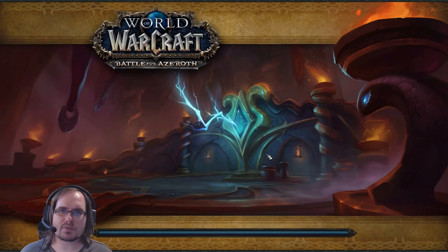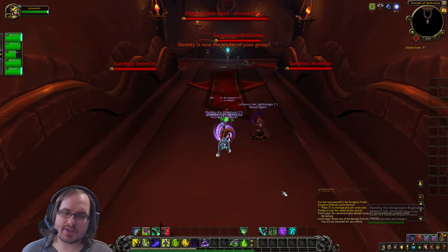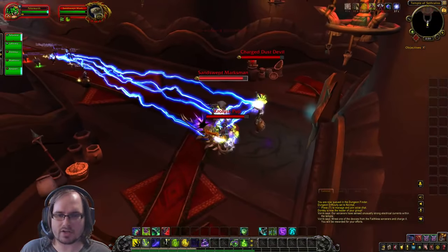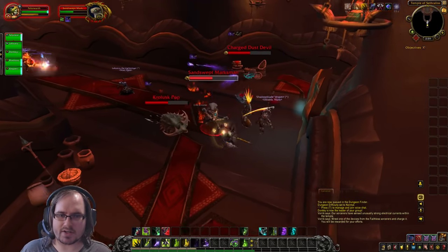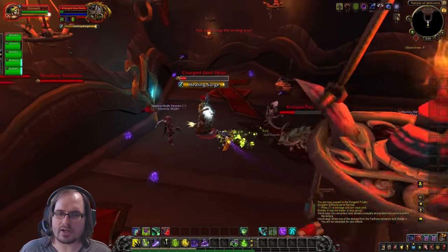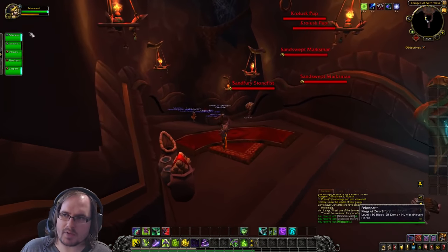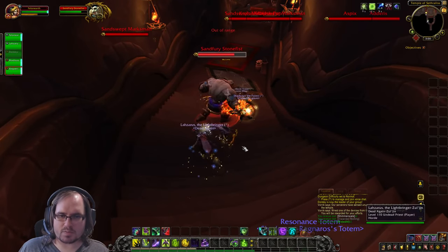Okay, we're queuing into the Temple of Sathralis. Just a reminder that I'm clicking to show you what I'm doing, whereas normally I'd use keybinds. The first thing we want to do is feel out the pace of our group. We jump into combat — Sigil of Flame, Immolation Aura, Fracture — and when we hit four Soul Fragments, we Spirit Bomb. A party member pulled without me, which can be an indicator of impatience or of someone geared enough that they're not worried about these enemies.